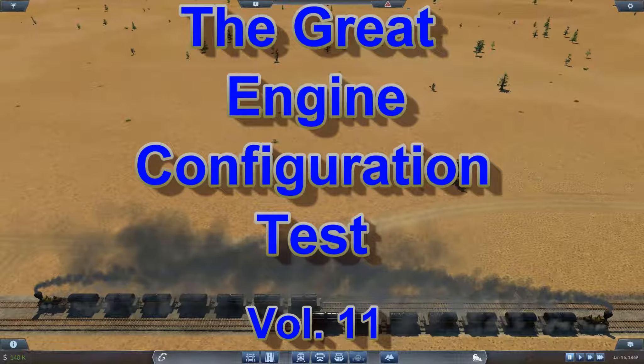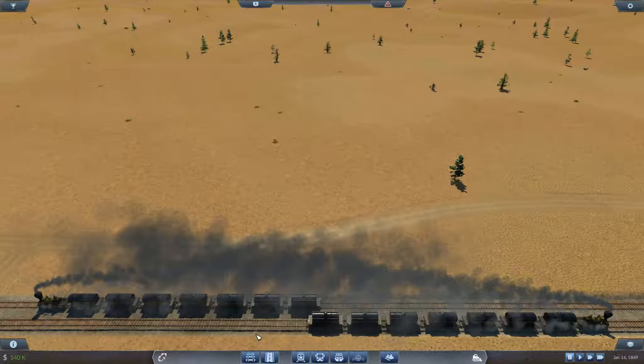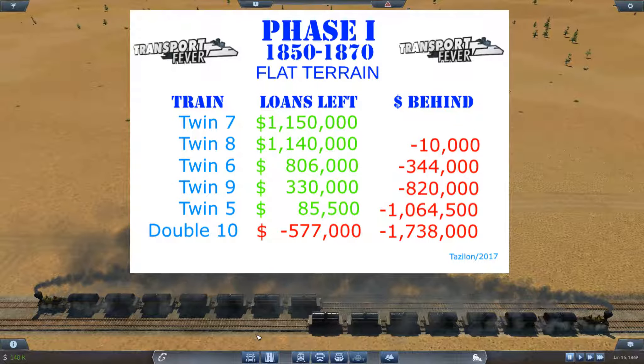So we're done with Phase 1, 1850 to 1870. What did we learn? The biggest surprise to me is that two trains with single engines and shorter amounts of wagons is the best choice.